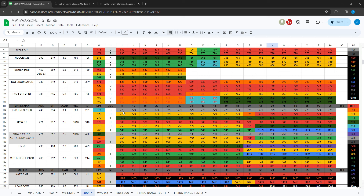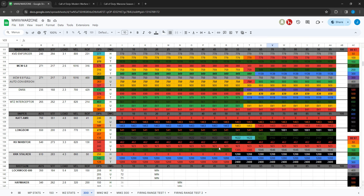The KVD Enforcer received a headshot damage nerf. Since the background is gray, I've changed the text to black so you can see the time to kill. They nerfed the headshot multiplier, so it's now slower — used to be around 580 milliseconds, now it's slower. Not as good as it was for headshots.